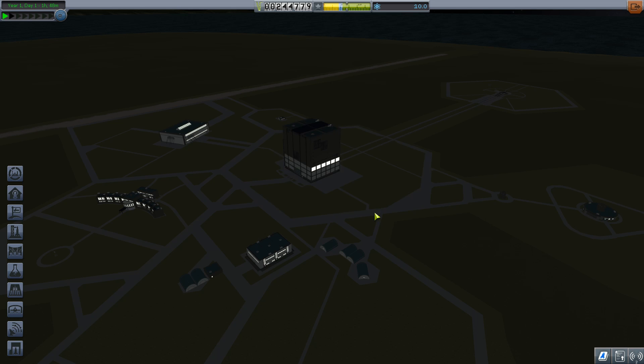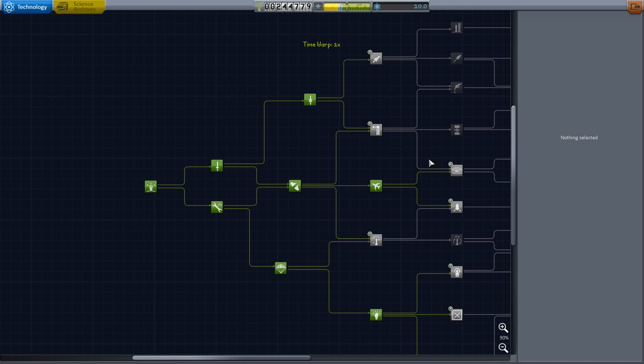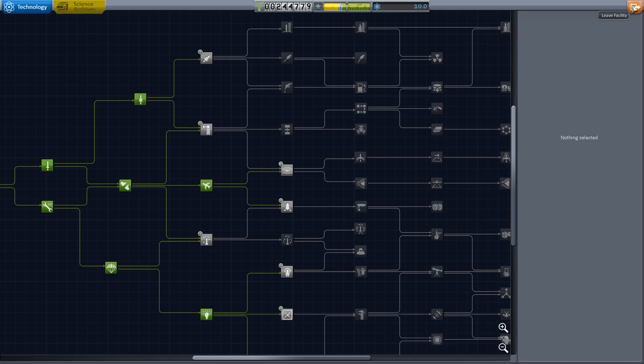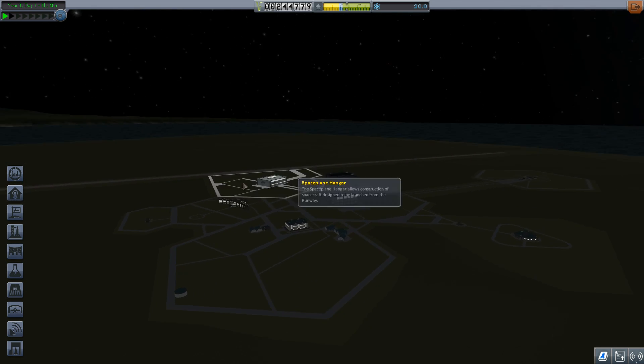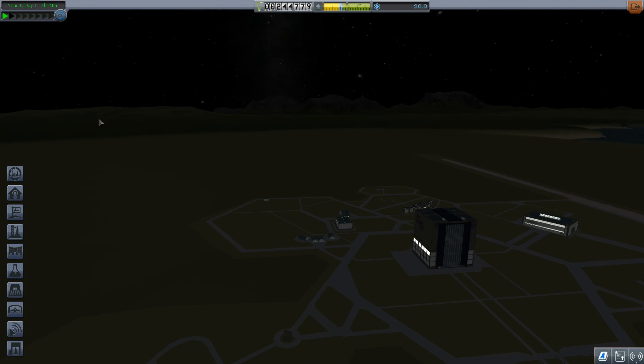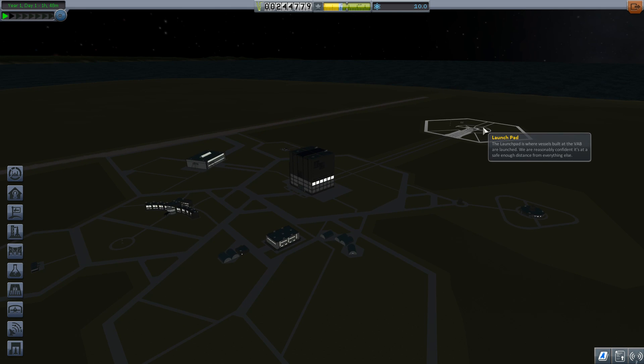Hello everyone and welcome back to some more Kerbal Space Program. Just got a decent amount of science from our first orbiter, but I lost a bunch of science because I was going a bit too fast. It seems like the crash physics is sometimes a bit wonky as well, but I could have been going slower, I suppose.